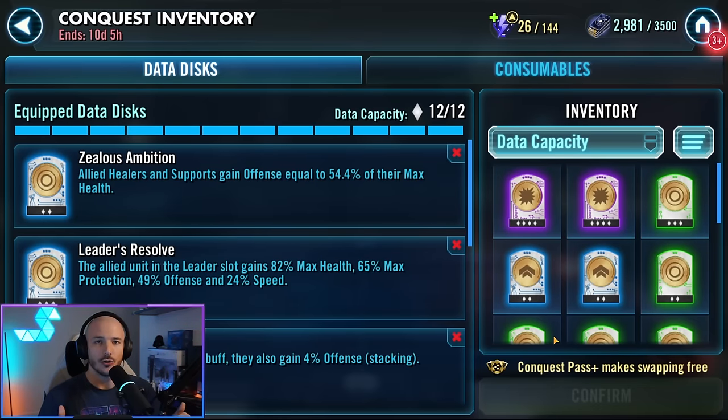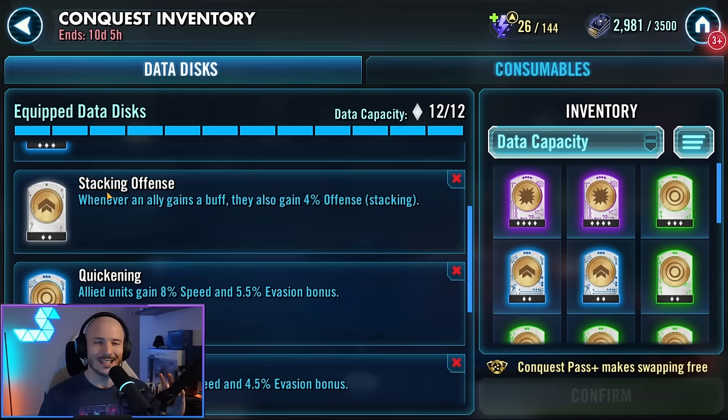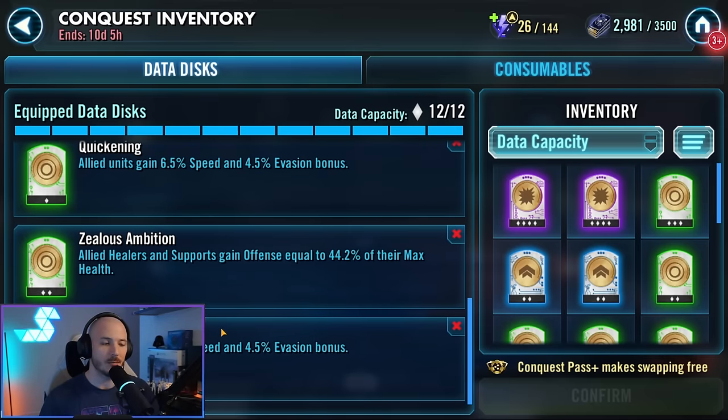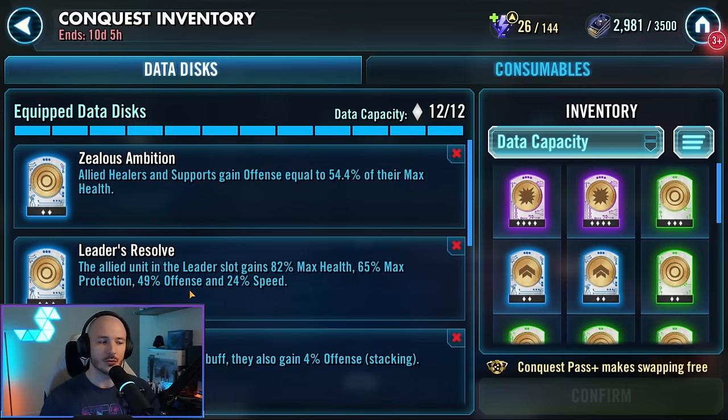Let's talk about data discs first. You want to be having lots and lots of damage on your support and healer type. So we're talking Zealous Ambition, Leadership's Resolve, stacking offense so that when you're gaining buffs you're raising your offense even further, and I love Quickening — get yourself some Quickening data discs to increase your base speed in invasion and more Zealous Ambition. Two Zealous Ambitions should be enough. Leader's Resolve is fantastic and will massively inflate your stats, translating into additional droid kills thanks to Zealous Ambition. If you don't have Leader's Resolve, I'd highly recommend you get Vitality — it increases the max health of your team and spreads out to the whole team.